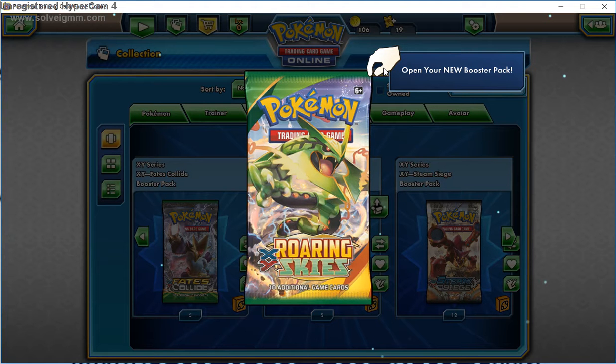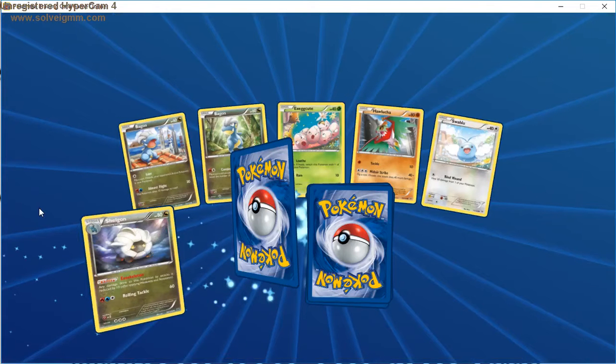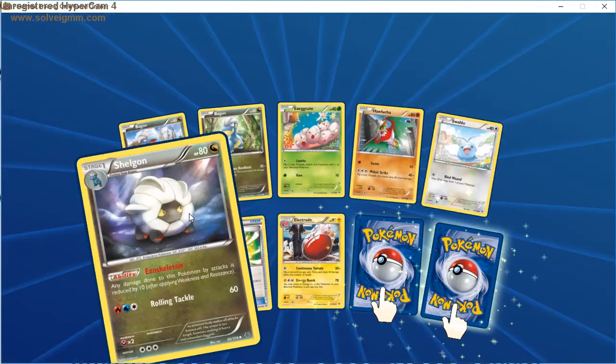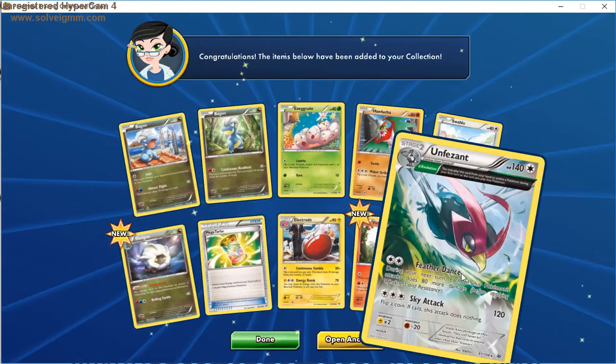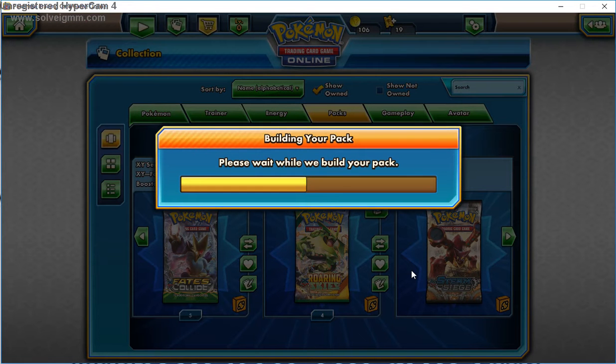Let's go Roaring Skies — why not? Recently Roaring Skies has been treating me well in my physical pack openings — I'm pulling pretty good cards left to right. We got two Bagons with different art. It makes sense — we got Bagon, another one, and then Shelgon. Could we pull the whole evolution line? We got a Victini reverse, and what's behind door number two — an Unfezant. Not really what you'd expect, but it's an ancient trait, so I'll take that.